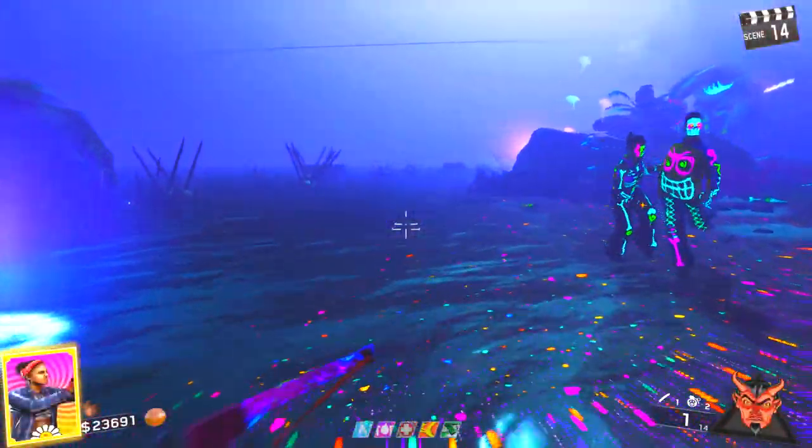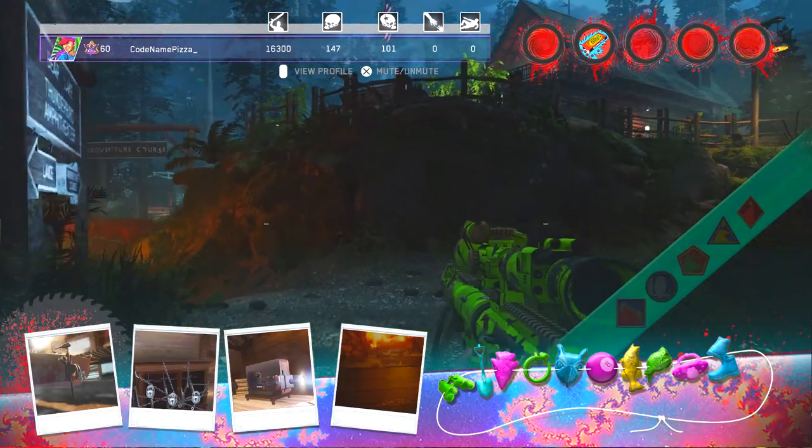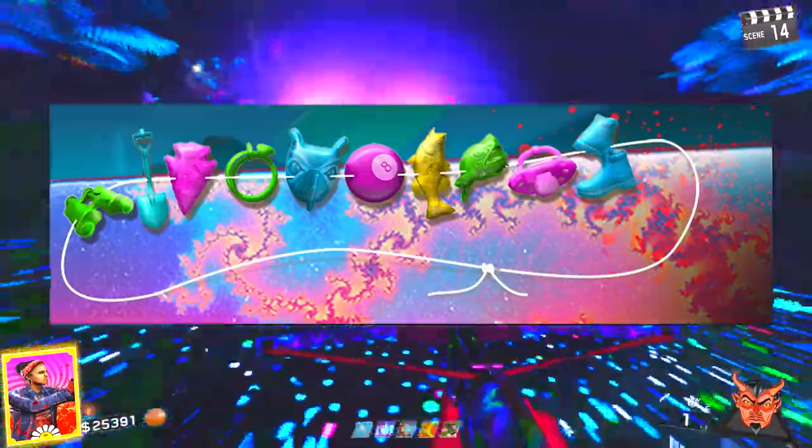What's up guys and welcome back to a brand new video today here on Codename Pizza. Today I'm going to be showing you guys how to get every single one of the brand new charm perks inside of Rave in the Redwoods on Infinite Warfare Zombies.